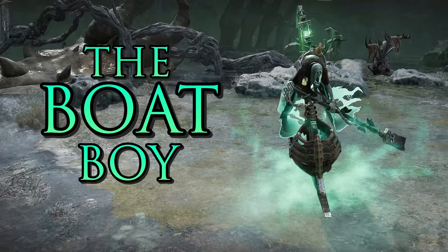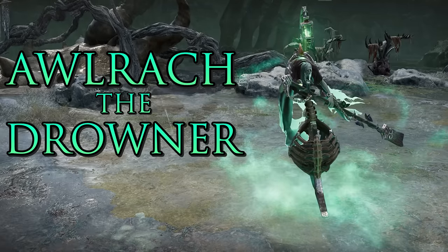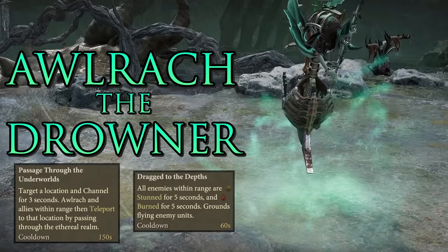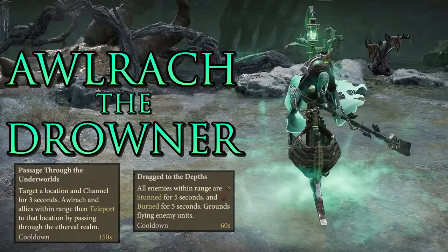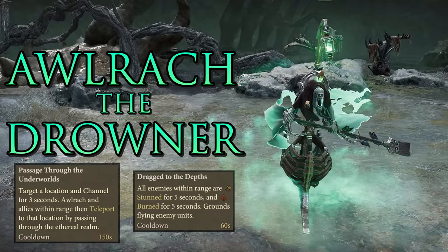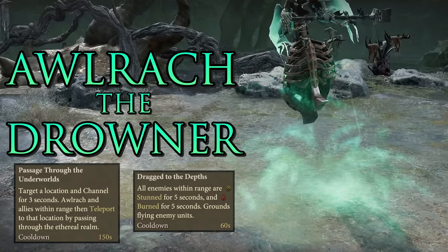Ulrich the Drowner — the Boat Boy — is a very strong melee hero. His charge ability damages and causes fear to units it hits. He also has a teleport for himself and allied units, and another ability that damages, stuns, and brings down enemy flying units. Quite a nightmare for enemies in many ways, and overall very strong against all kinds of foes. The Boat Boy has no upgrades.